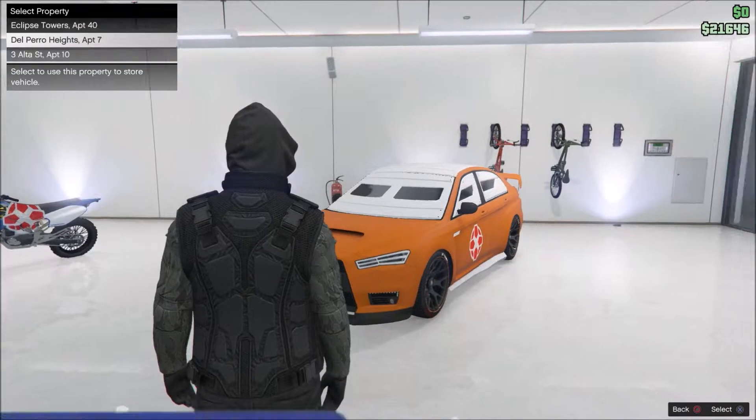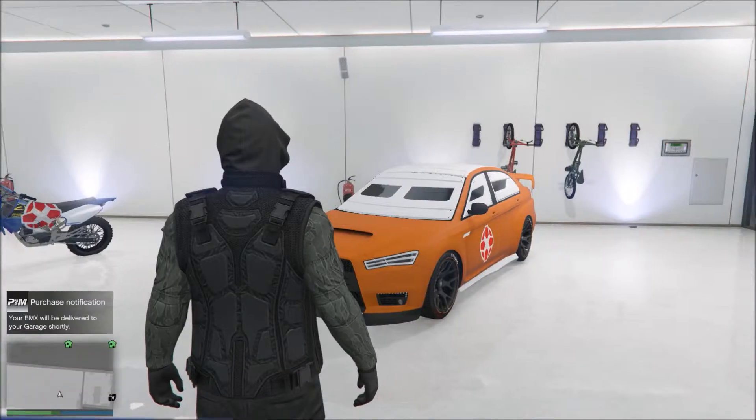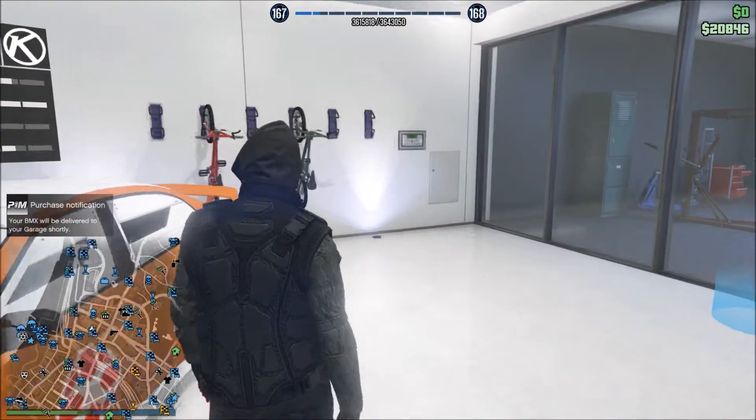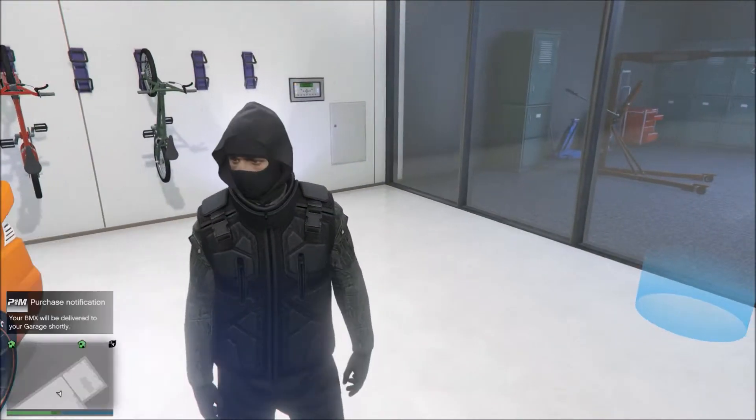And then you check the bottom of it, and then that's it. So that's basically it — now it's gonna come in pink. As you can see, I got it in green, red, and now I'm just gonna wait until I get it in pink.